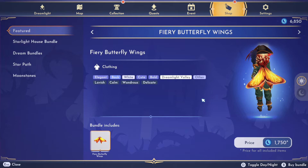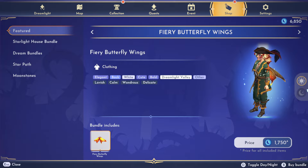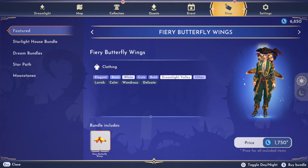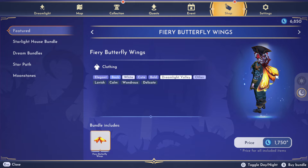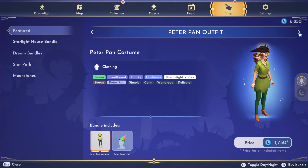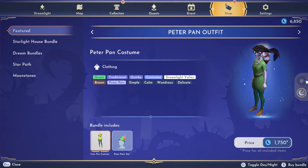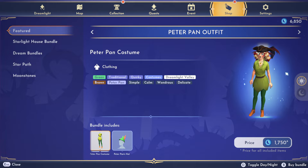Butterfly wings - these are really pretty. I don't really wear wings so this one's not like a must-have for me, but they are very pretty and they light up at night too - very nice. The Peter Pan outfit - so Peter Pan and Tinkerbell confirmed right now. This is super cute too, but I don't think I'll get this outfit.